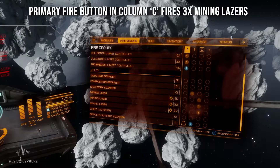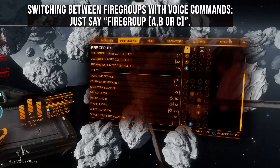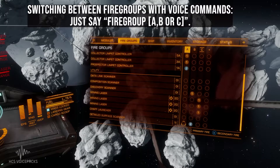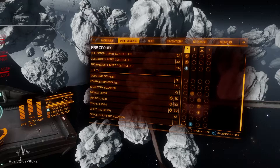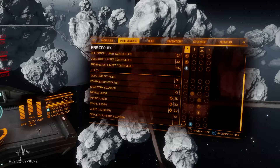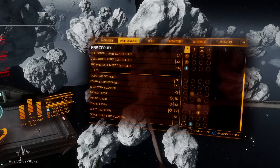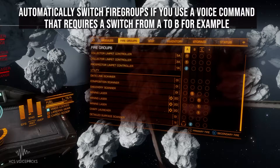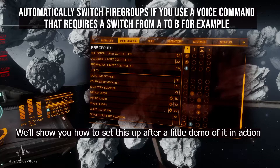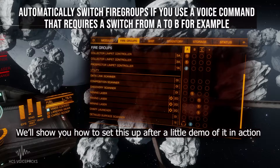My secondary fire button back in fire group A will send out a prospector limpet. Switching between fire groups is very easy — you just say fire group A, fire group B, or fire group C and it will switch between them for you. The problem is you don't want to have to keep doing that while you're mining, because you may have prospector limpets in one fire group and mining lasers in another. So what we've done is allow you to automatically switch between the fire groups with just one voice command. If you say launch prospector limpet and then say start mining, it will switch between those fire groups automatically.